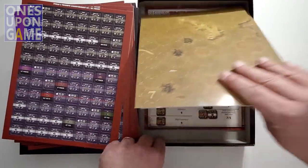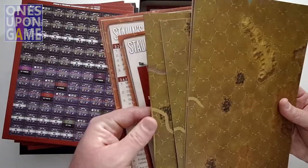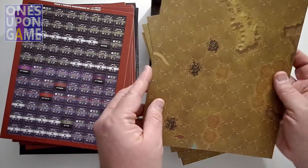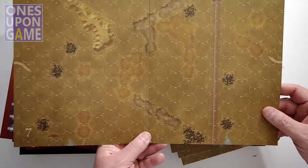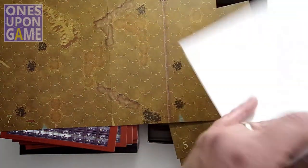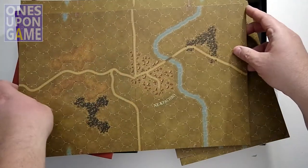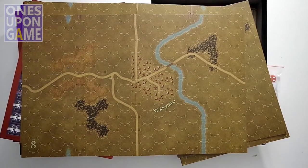The map sheets are 8.5 by 11 - double-sized and fold out. They're geomorphic, so you can put them together. They are single-sided for the most part. One thing they did is any terrain pieces that previously were small card stock pieces you placed on the maps are now just printed directly on the maps, so you don't have to deal with those anymore.